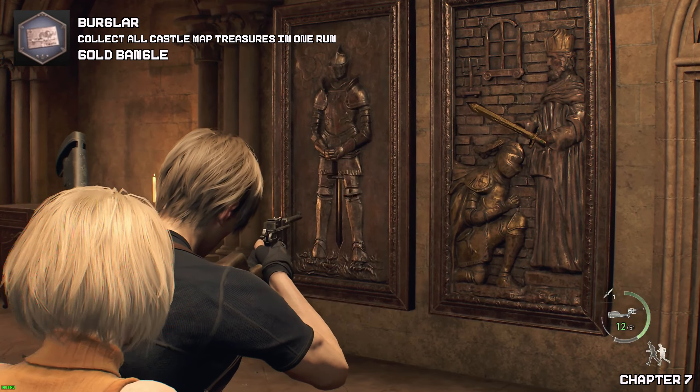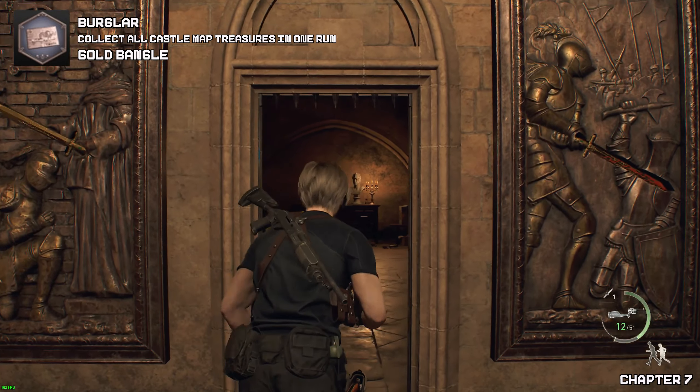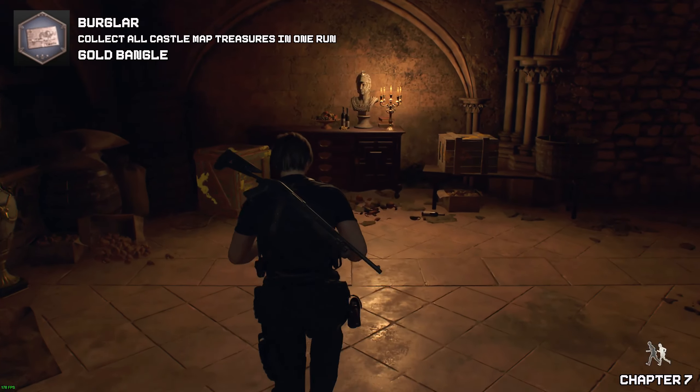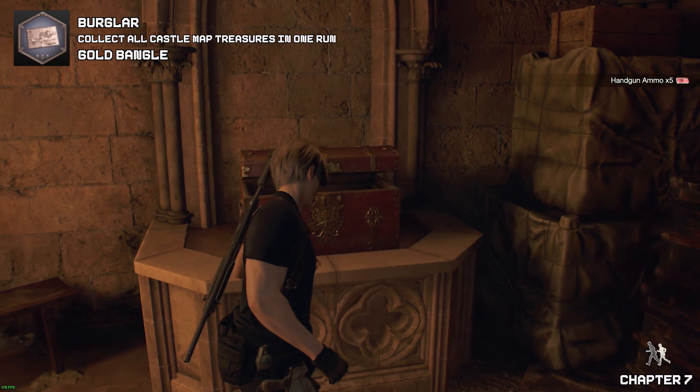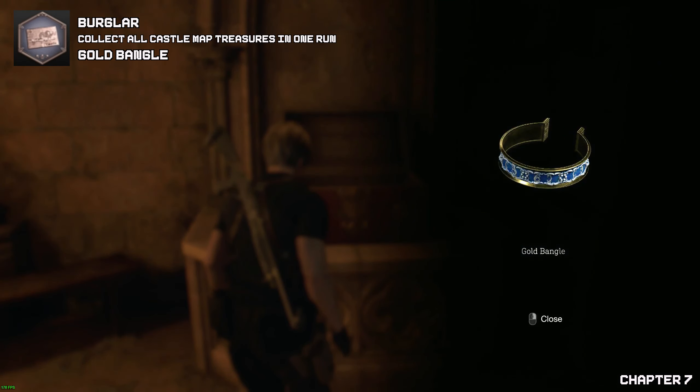Now as we figure out the puzzle for the knights, this is quite easy to do. As you go through the doorway, go towards the dead end — you will find a treasure chest here before we go through the next doorway on your left.